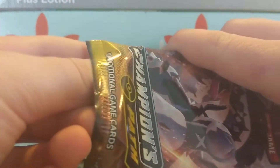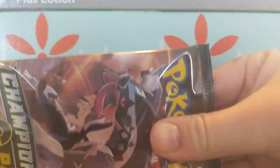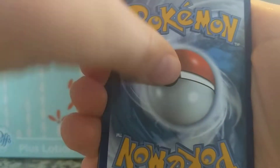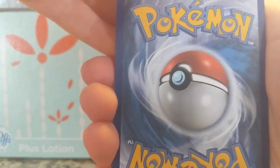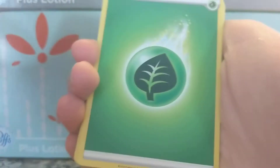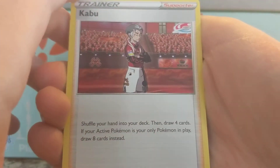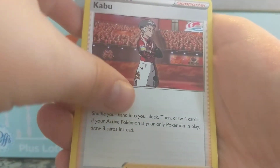Open up this next pack. I haven't actually uploaded much — I've been busy. I went to the beach, so it's a little harder to remember to upload videos. One, two, three, four — guess the energy. It's gonna be grass, I think. Yes! Good sign. Kabu — that's new. Shuffle your hand into your deck, draw four cards. If your active Pokemon is your only Pokemon in play, draw eight cards instead. Linoone — Limber: this Pokemon can't be paralyzed. Has Slash and Claw for 90.